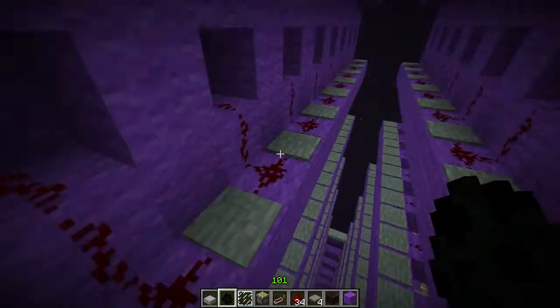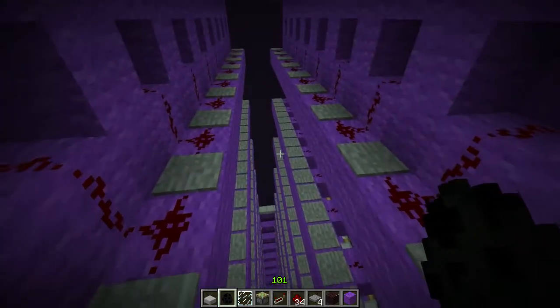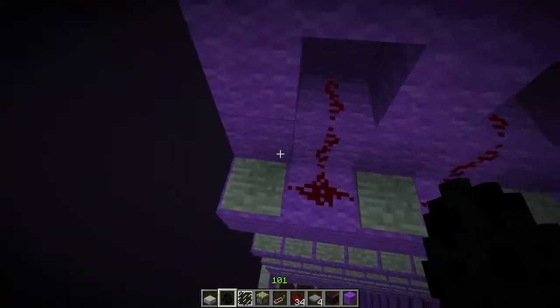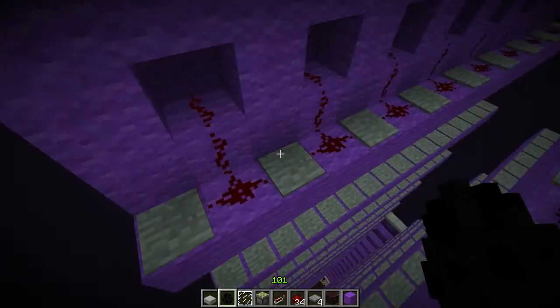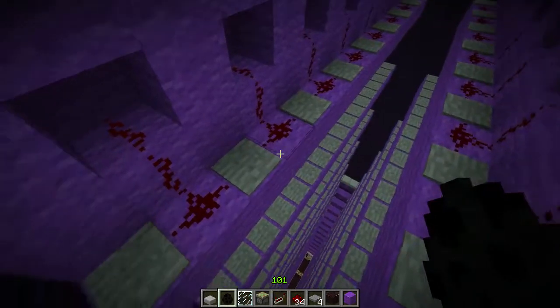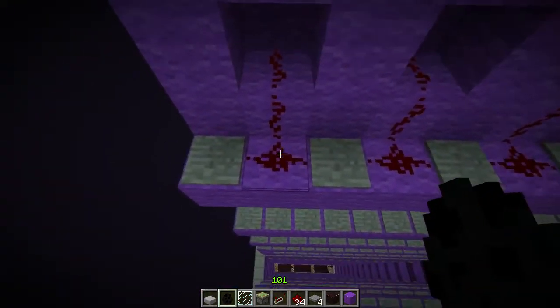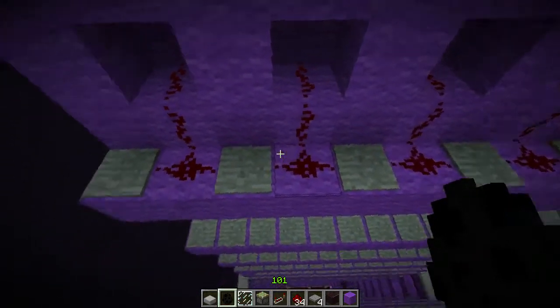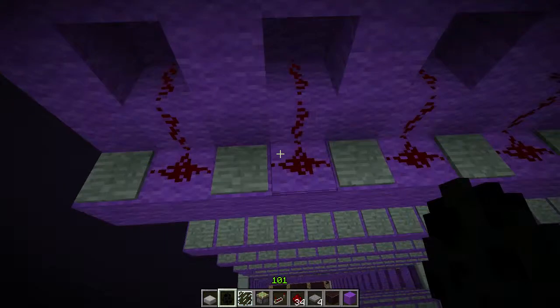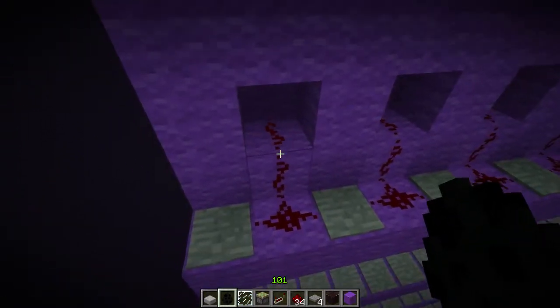This design uses pressure pads every second block, not every block, so you do lose some efficiency that way. If an enderman spawns up here, he has to walk to the left or to the right before he gets pushed off. However, there are some compensations. If an enderman spawns up here and another one spawns here, and this one walks to the left, then that one will get pushed off as well. Let me show you why.